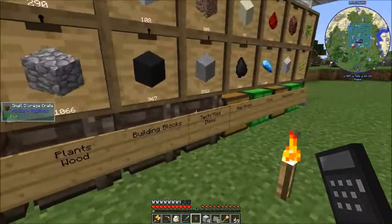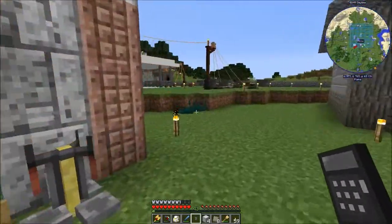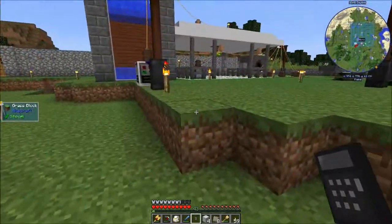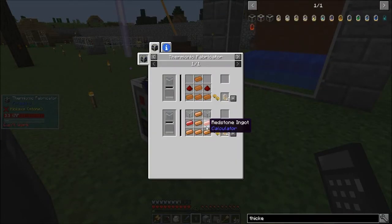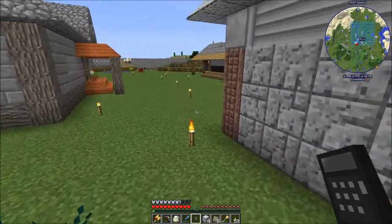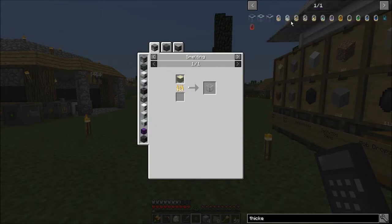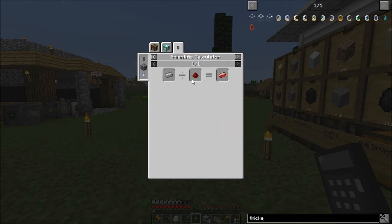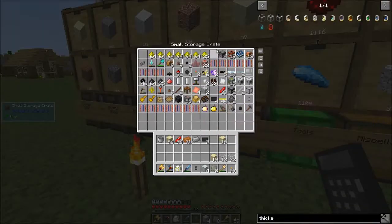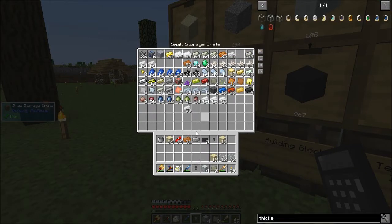I need some Rustonia, some copper, and my thermionic fabricator. The copper electron tube needs redstone — and the redstone ingot is iron divided by redstone in the Scientific Calculator. I'm low on iron so I'll just make eight for now.